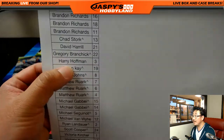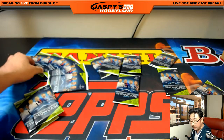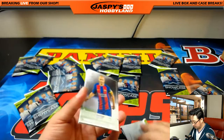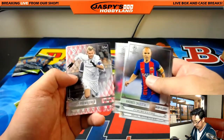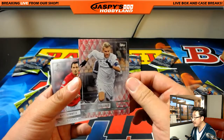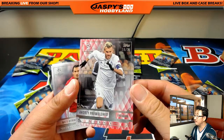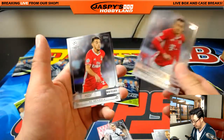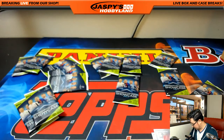Next one up is Harry with pack three. Good luck. There's Andres Iniesta and a numbered card — Andri Yarmolenko for Dynamo Kiev, 18 out of 25. Nice numbered card there. So there you go, Harry. Thank you.